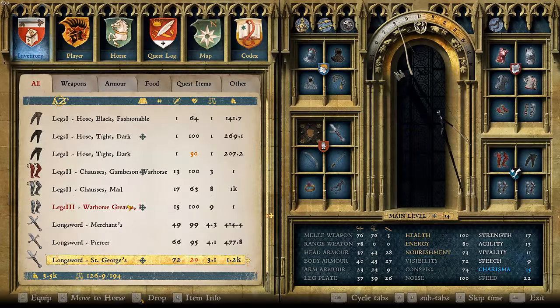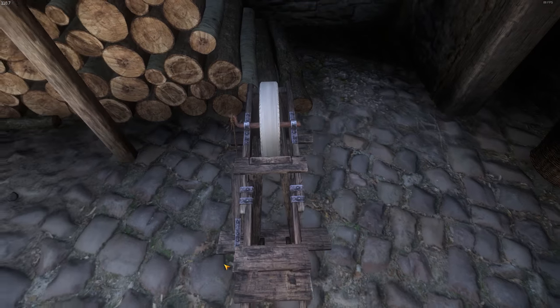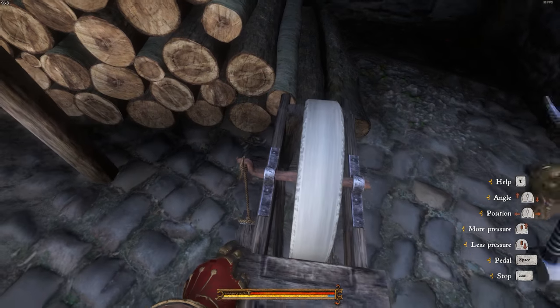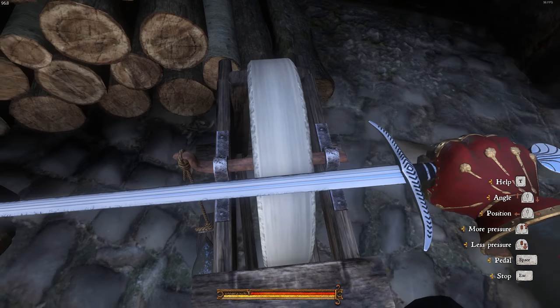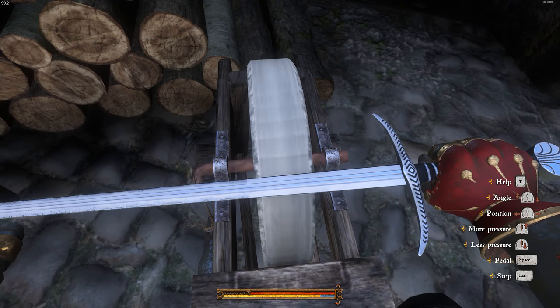Let's see. 20%! We've got 20% on the sword now. So now we just need to do the rest of the sword as well. We have this section, so we've just taken the next section, and so on, and so on.